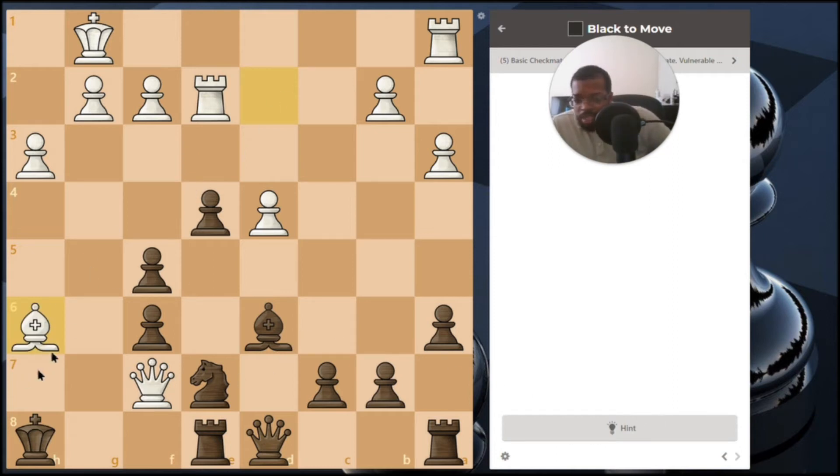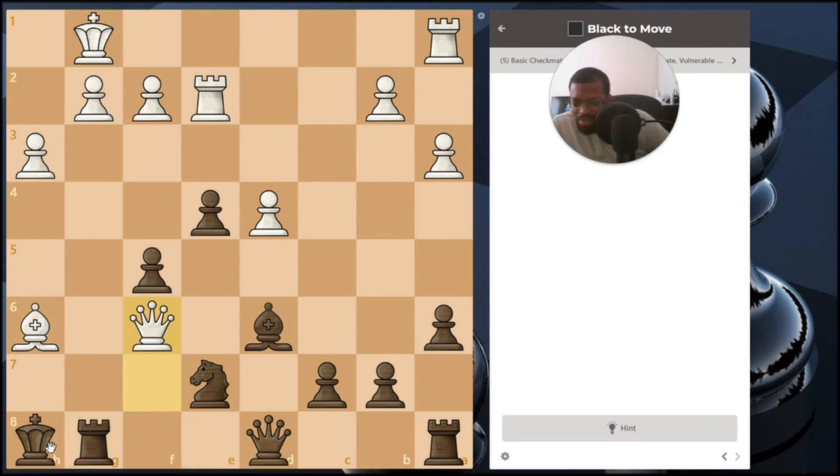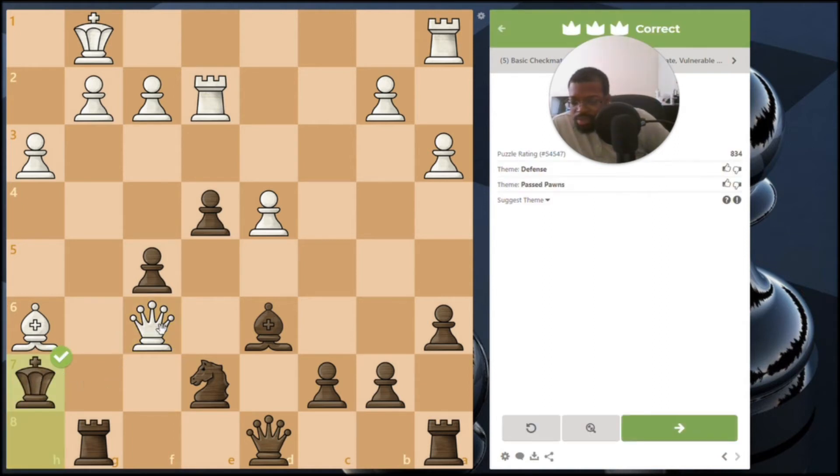The bishop came here taking a piece. What do we want to do? The queen is here and the next move the queen is going to come there — that's a checkmate. We can bring the rook here to stop that checkmate. I don't think there's a more immediate attack worth playing, so I think that's our move. Moving the king up keeps this rook protecting this important square that leads to checkmate.